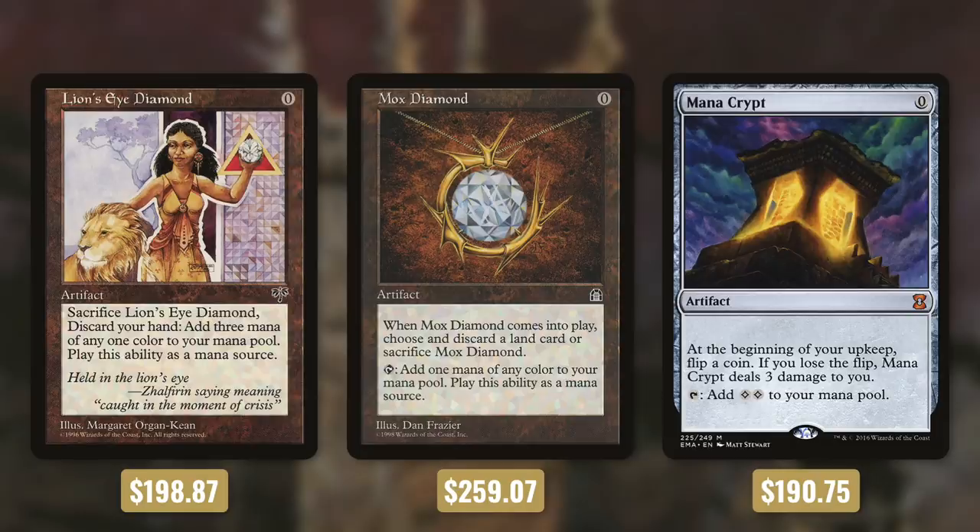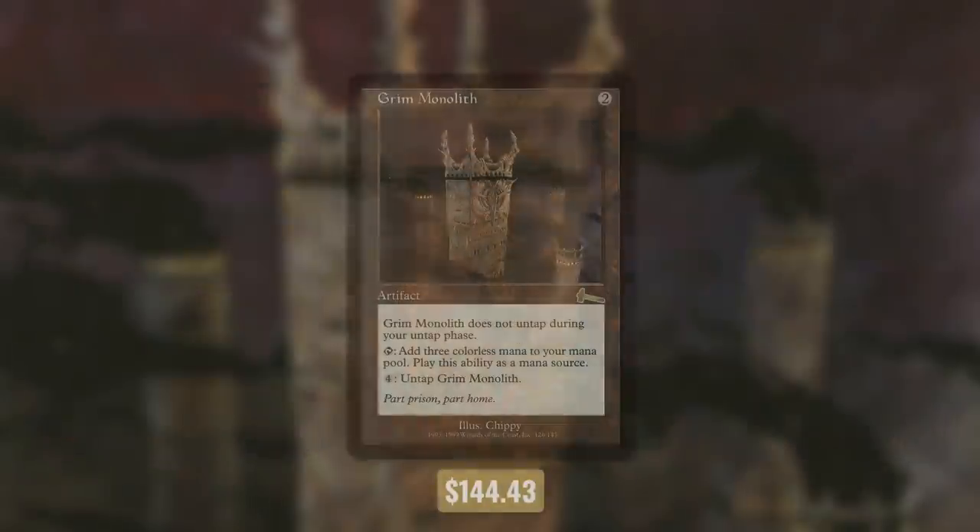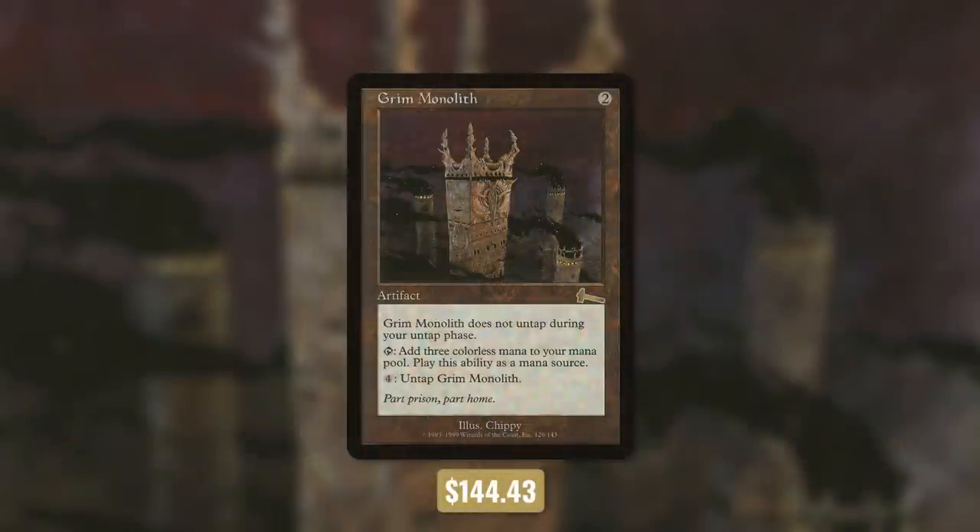Remember that the more expensive a card is, the better it has to be. Unfortunately we're spending less on our next mana rock with Grim Monolith. It doesn't untap during our untap step — it taps for three and we pay four to untap it. There's actually a combo with this card but we'll get to that later.